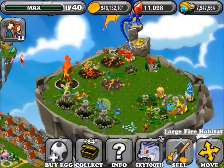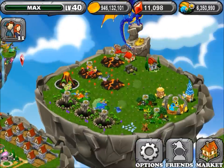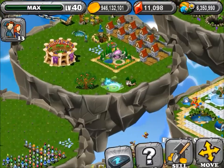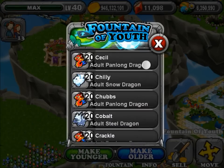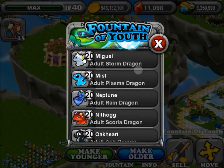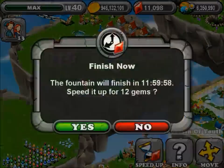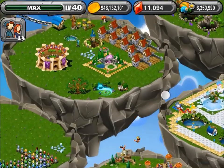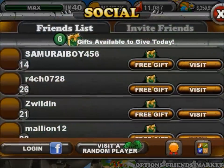So here's this level 20 Smoke Dragon — it's pretty big, just gotta make them into a little baby. I'm going to pick six people to do the free gifts.